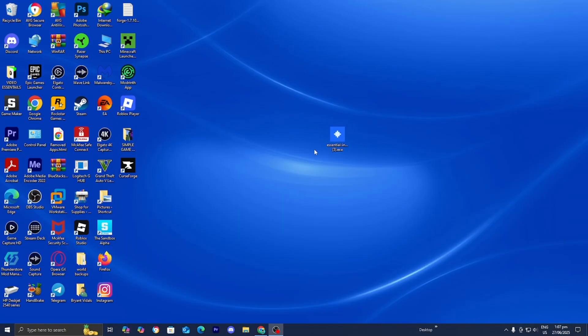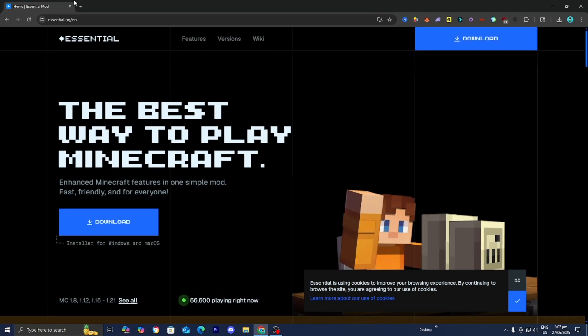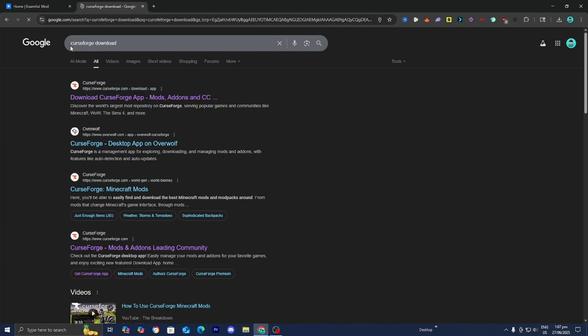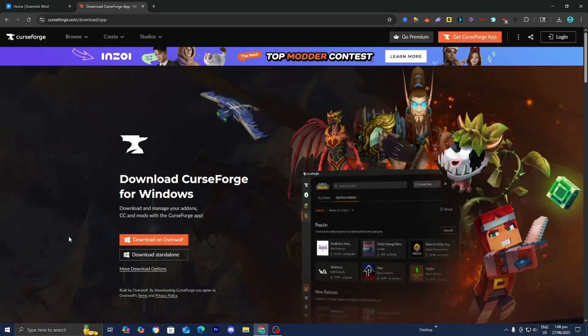Now that you have the Essential Installer, you need to make sure that you have CurseForge already installed on your device. If you haven't downloaded CurseForge yet, open up another tab, look up CurseForge Download, go to CurseForge.com, and press on Download Standalone to install it. CurseForge is incredibly easy to set up and completely free.